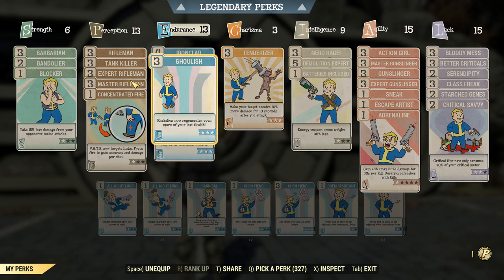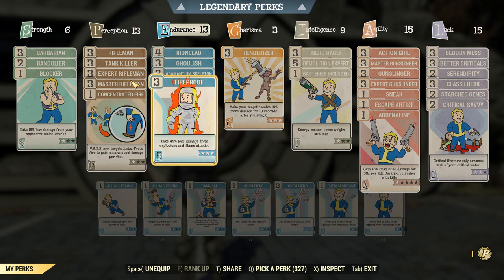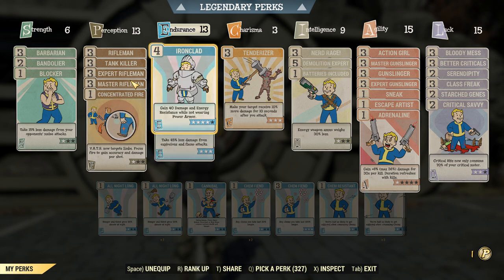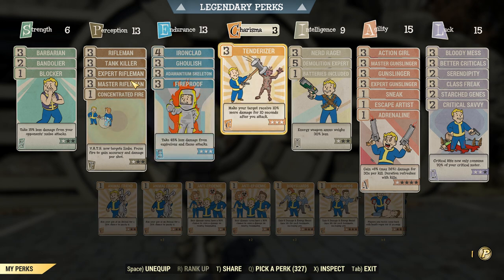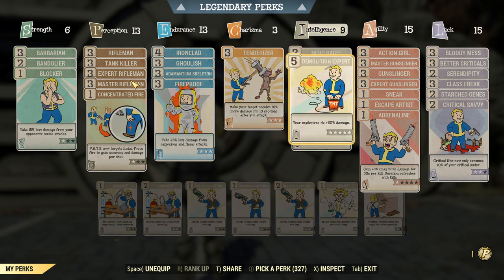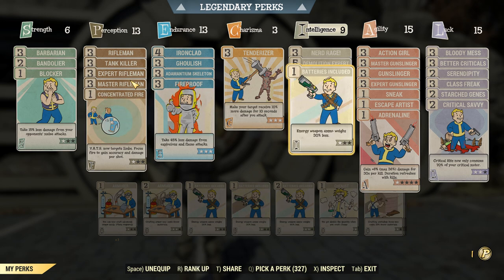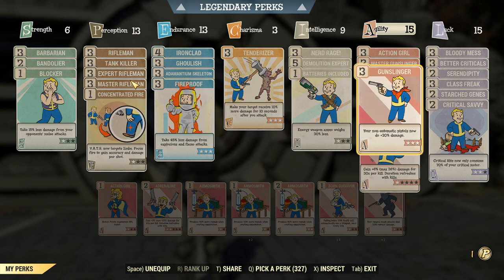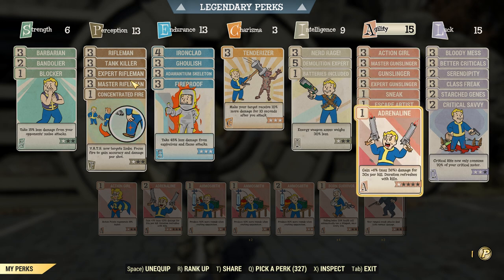Going into Endurance we have Ironclad, Ghoulish, Adamantium Skeleton, and Fireproof, and this is all pretty much just going to be for some damage resistance and regaining health. We also have Tenderizer, and then going into Intelligence we do have Nerd Rage because this is a bloodied build. We have Demolition Expert to help out with the Crusader pistol's damage, and Batteries Included because energy ammo is really heavy. Going into Agility we have a lot of the pistol perk cards to help out with our Blaster, as well as Sneak, Escape Artist, and Adrenaline.